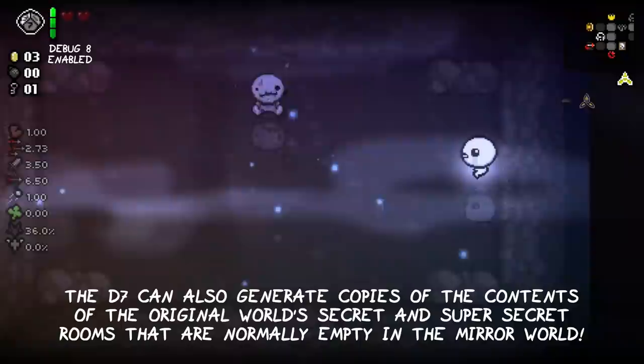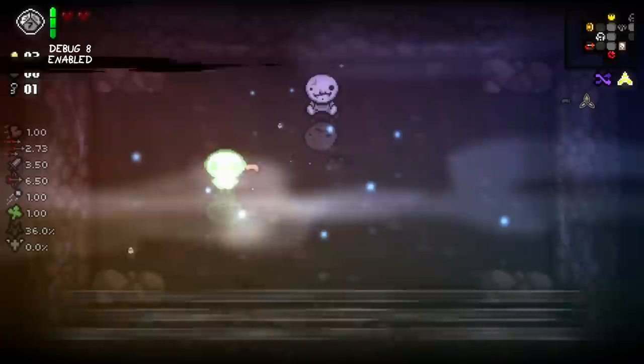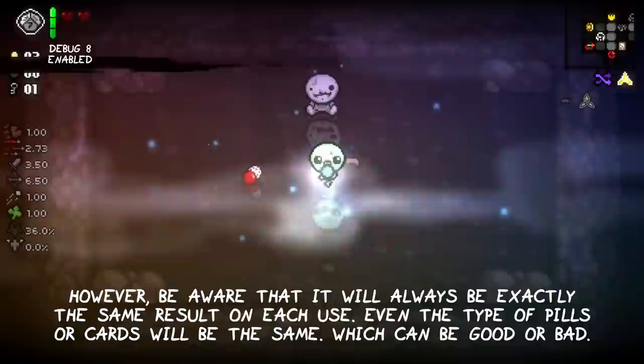The D7 can also generate copies of the contents of the original world's secret and super secret rooms, which are normally empty in the mirror world. However, be aware that it will always be exactly the same results on each use. Even the type of pills and cards will always be the same, which can be good or bad.